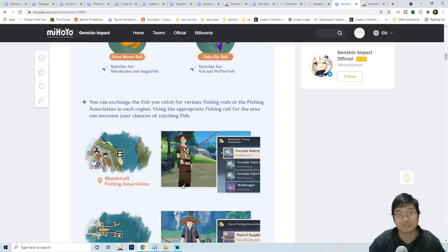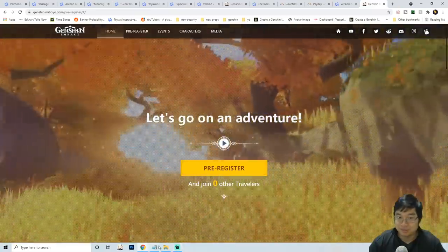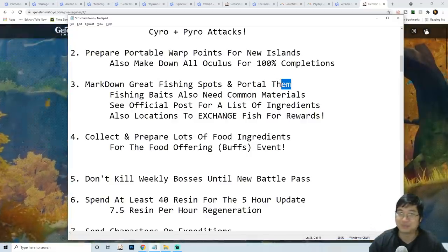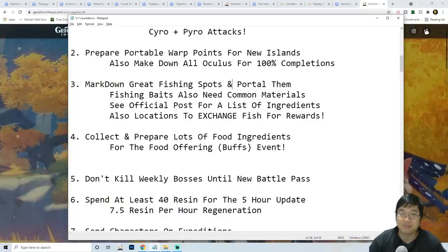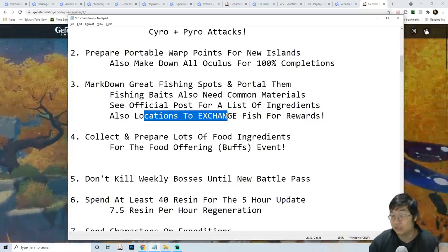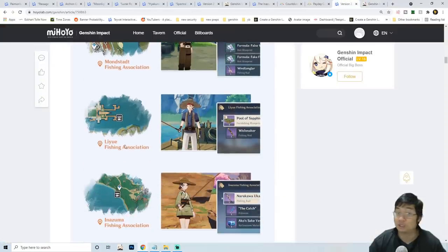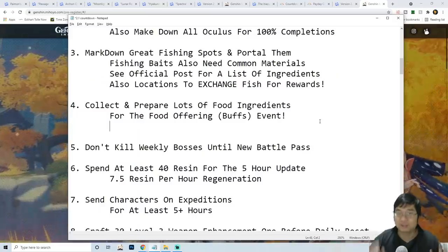Fishing is quite interesting because the more you fish the more loot you get, and it does not consume stamina. Because it's a new feature I recommend looking for great fishing spots early — I'll scout some myself — and have a portable portal ready. There will be different fish exchange NPC locations in each of the cities. They'll be marked on the map, but just so you know, there will be one NPC per city.